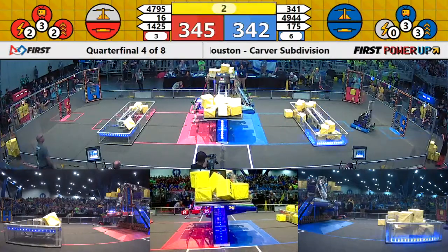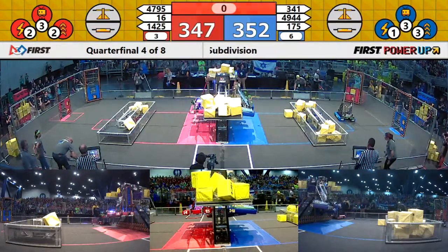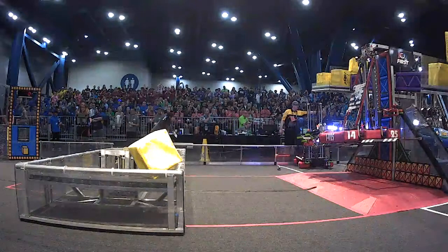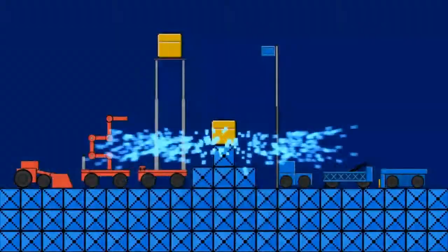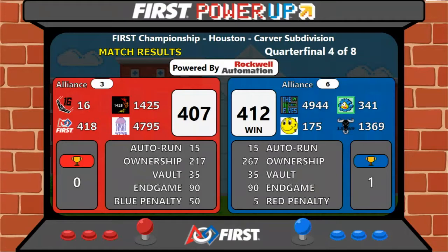And this match ends in 3, 2, 1. This match is nearly tied, ladies and gentlemen. Our initial score right now shows... let's see who took it. Who got it? Blue Alliance! Blue Alliance! The six-seeded alliance takes the advantage over the third-seeded alliance. Another upset in the making here on the Carver field.